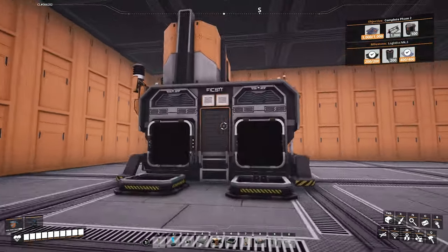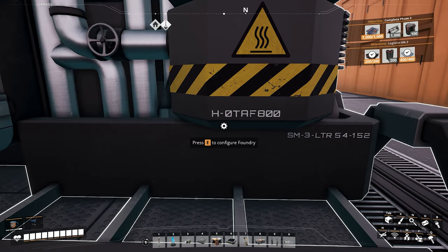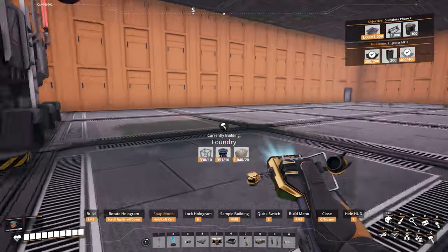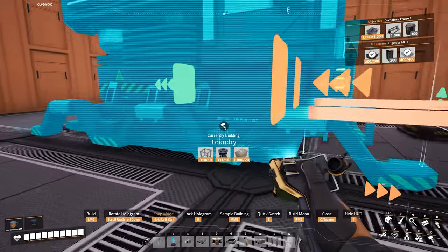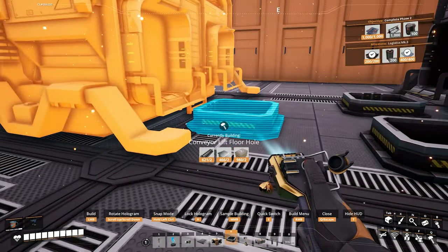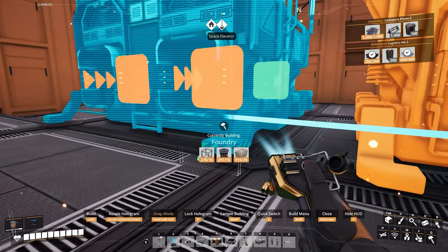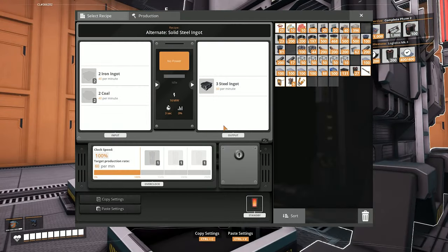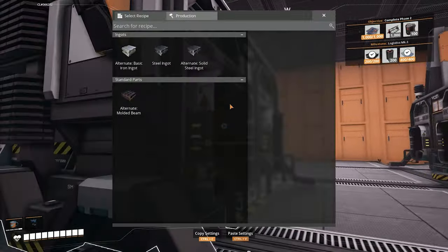Up here we get our first look at the foundry — it has two slots for input. I'm digging the serial number, the hot AF8000. With the three iron and three coal nodes — by the way, the iron nodes nearby are also pure — that should be enough for nine foundries. Because we need 40 iron ingots and 40 coal per minute to generate 60 steel ingots per minute, each pure node of ore and coal produces enough to power three foundries.